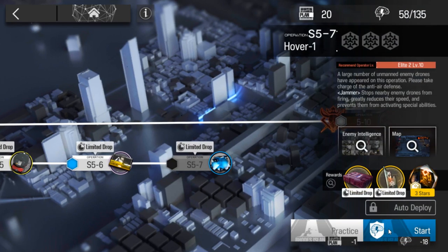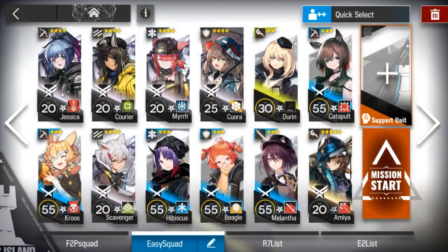Let's clear S4-7. For that stage, you'll need 2 single target snipers, 2 normal vanguards, 1 medic, 2 defenders, 2 casters. You can use Amiya as the main character and Durin, because Durin is only level 30, so everyone can level her up.